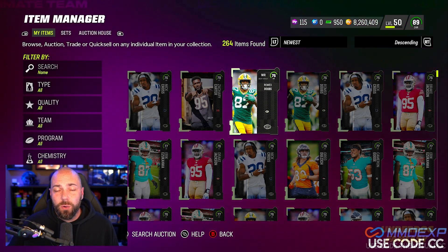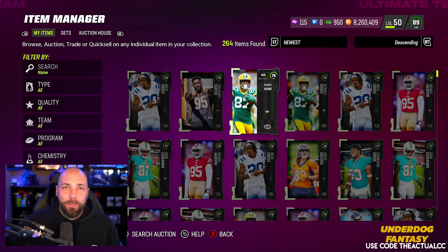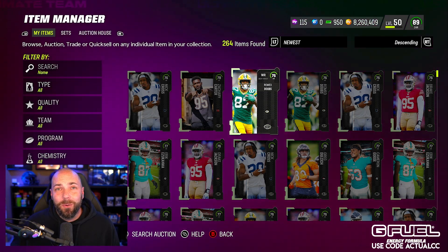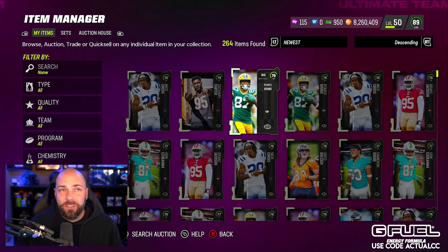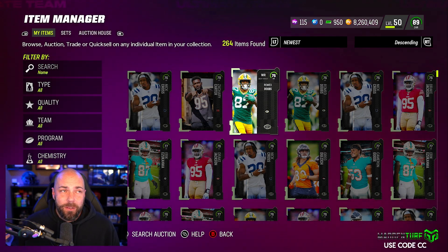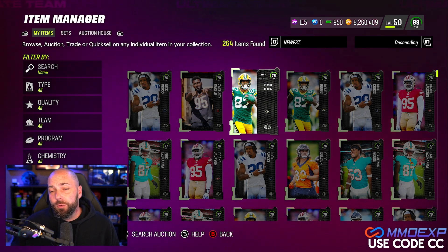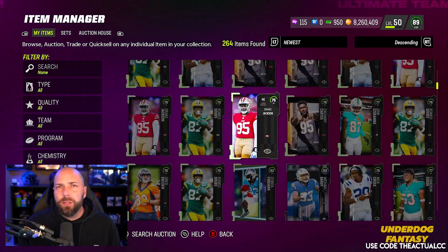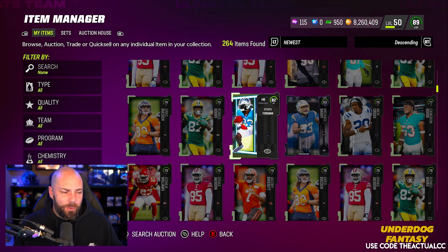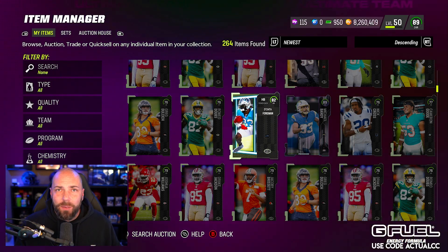Make sure you're checking training prices before you do anything with training rolls, and make sure you're buying the cheapest training you can. The market may be affected tomorrow once the Ultimate Kickoff promo comes out. If you remember Headliners Part 2, things went way up - those cards were pretty good though, Holland and Jefferson. I don't feel there's going to be the same desire for Von Miller, Christian McCaffrey, and these 87s, but maybe there is. Expect everything to go up and follow suit if so.